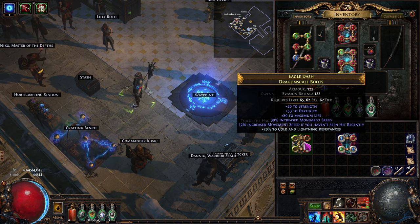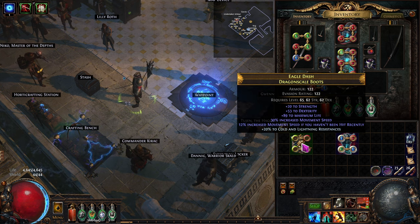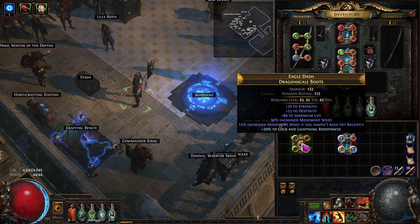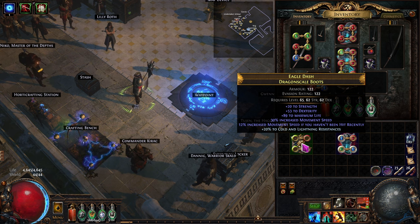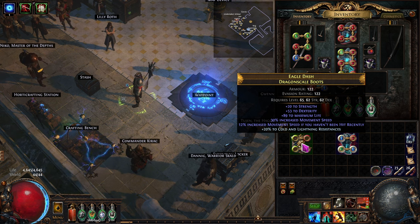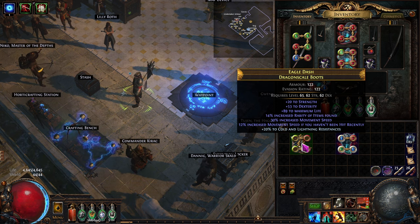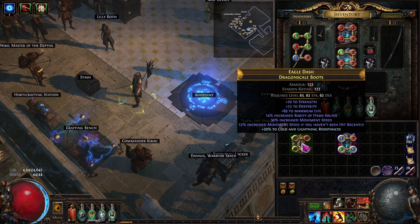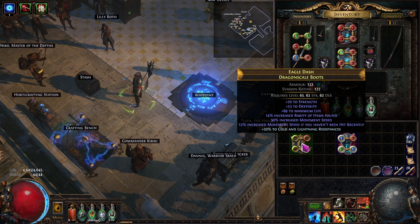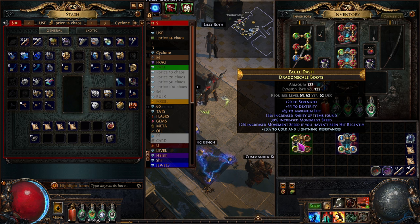So let's do it — we're just going to hope for something great. If we could get something really good here as a prefix — I don't know what would be great, I wouldn't mind intelligence on there. Here we go. Increased rarity — not really that good. I'm not magic finding, but not the worst possible thing. It could have said plus two armor or some weird stuff like that. So it's at least a little bit useful.